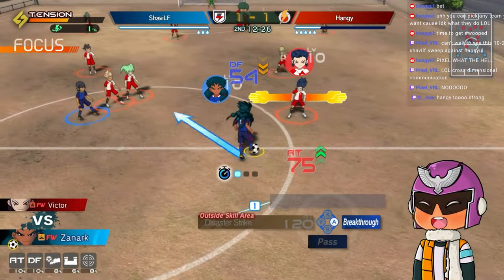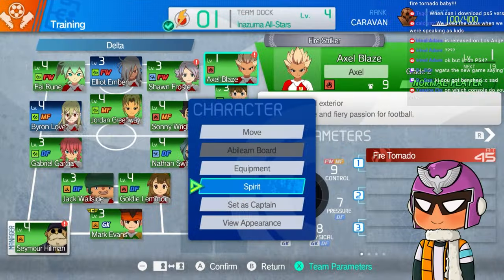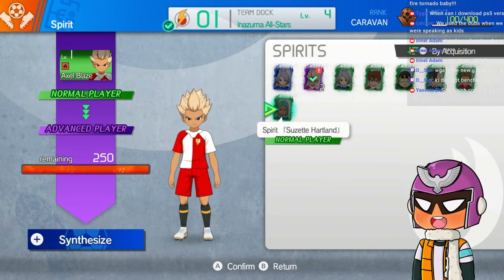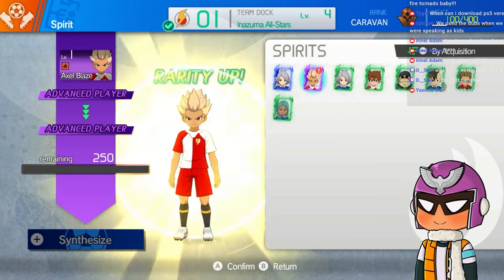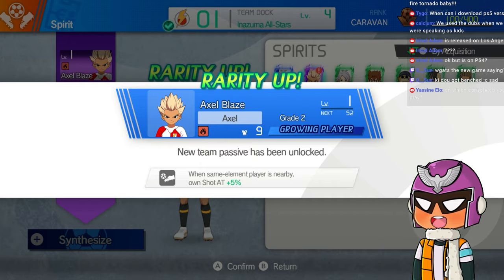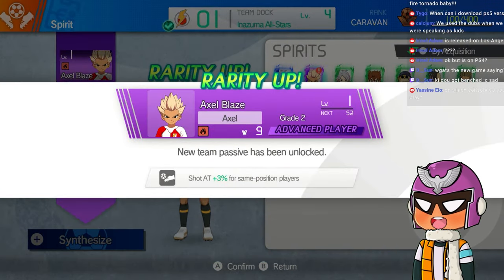Let's return to some positives — the spirit system in this game. The spirit system contributes to team building, allowing players to customize characters further. The mechanic of automatically upgrading to a higher class when acquiring a spirit higher than the player's current one adds depth to the game, particularly for treasure hunting. This is only the tiniest bit of it, so we shall see how it works in the full game when we have access to the board.